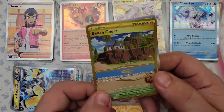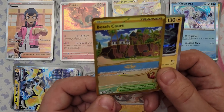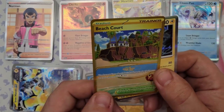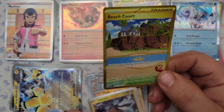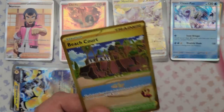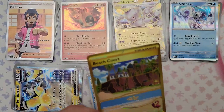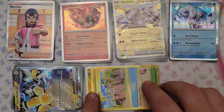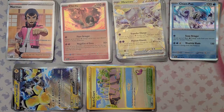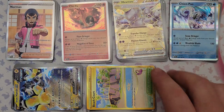We also got Beach Court from pack 24 — and that is probably the best card we've pulled tonight! The retreat cost of each Basic Pokemon in play — both yours and your opponent's — is one less. The alternate art looks absolutely amazing with the flamingo in the corner. I kind of want to run Beach Court — I'm not crazy about my opponent retreating easier too, but if most Pokemon have one retreat cost it's quite affordable.